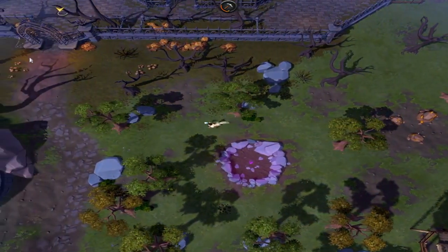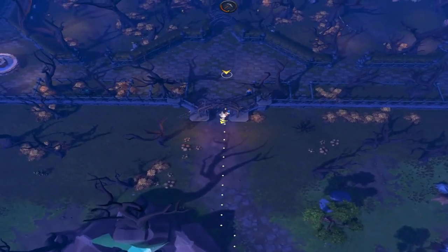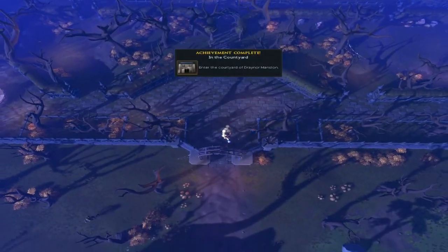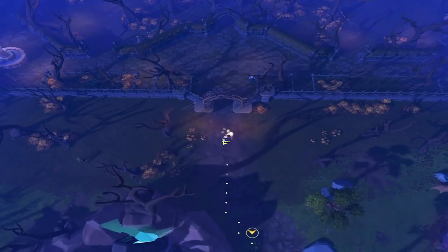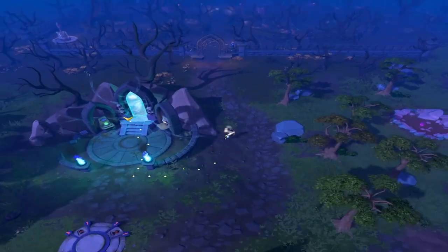Go west and make your way to the Draynor Manor. Once you've gotten the achievement, head back south. Ignore any little dots that appear on your screen, as this is an introduction to the necromancy skill.